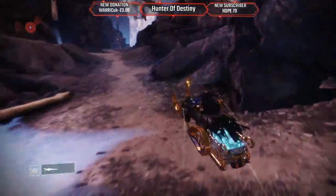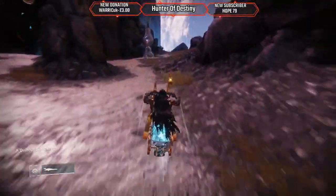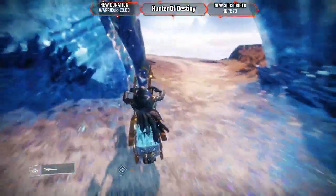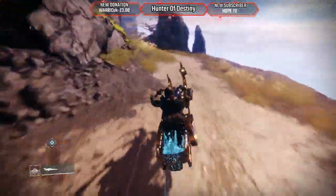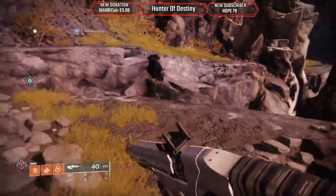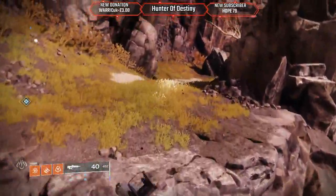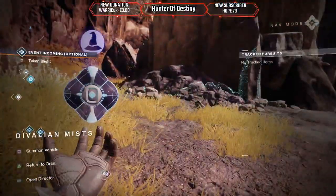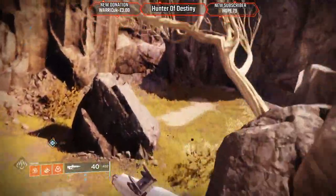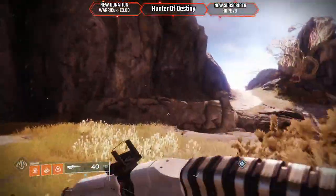Watch out, don't destroy Santa's sleigh! So you can't have your sparrow on this side either. They've changed it — it's because you gotta make another jump. So once you jump over there, you can't summon your sparrow anymore.